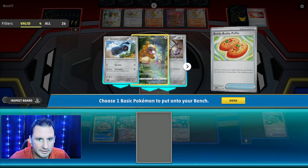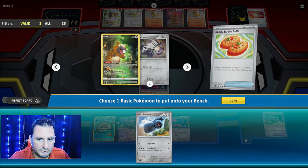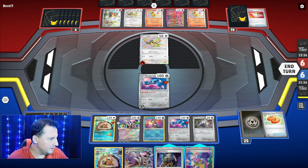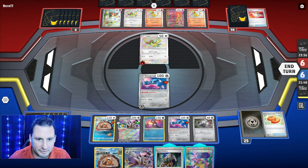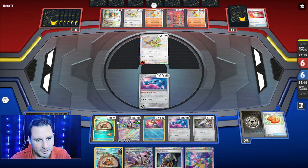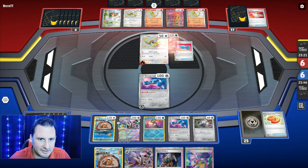I have an Iono but they don't have anything. Do I want a Beldum or a Reveroom? Going with Reveroom. Do I play a Switch? I don't think so. Okay, we don't Iono, we don't Boss, we just leave it and hit end turn. That's unfortunate — I didn't want to take that. I had to put the Metang down. They only got one extra card, and unfortunately it was the exact card they needed.